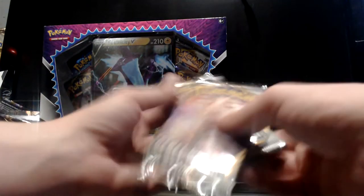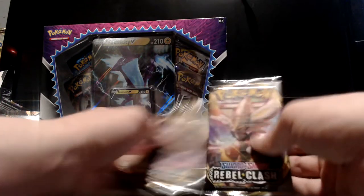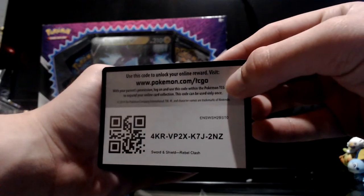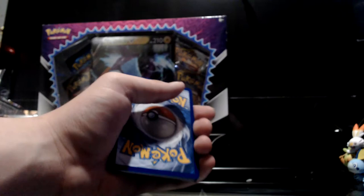And then we got another Spiritomb — puke puddle again. I haven't really gotten too many super good pulls from the Rebel Clash set yet. I know they put V cards in here but there isn't too much I'm really hoping to pull. Here's the Rebel Clash code card I said I would show off — go ahead and put that in and get yourself a free pack.